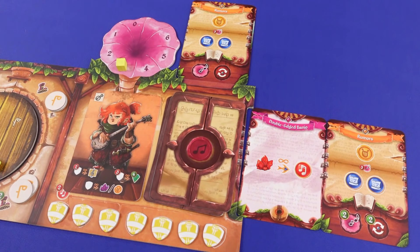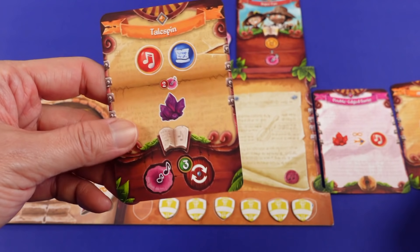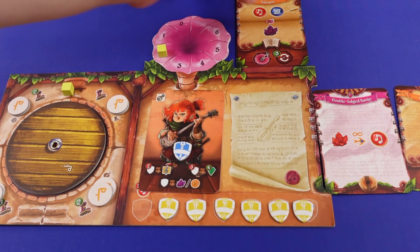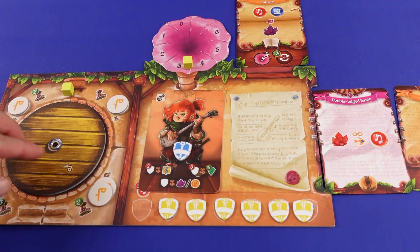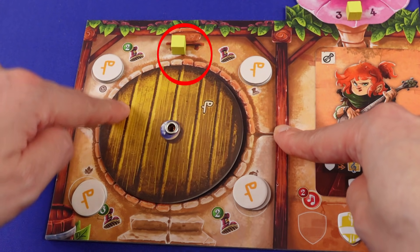Then it goes to the next player who does the same, and in the meantime the player that just had a turn draws until they have 2 skill cards in hand. But after playing their cards, if the player moves their tempo across the top area, then the player activates their song and Bart.